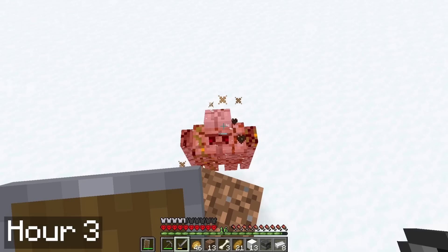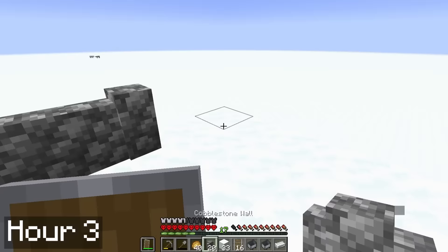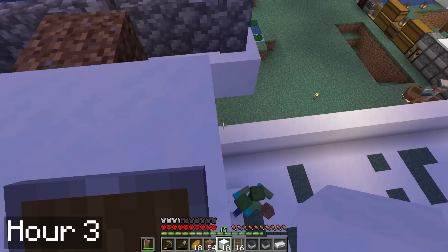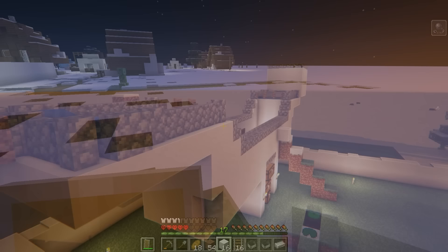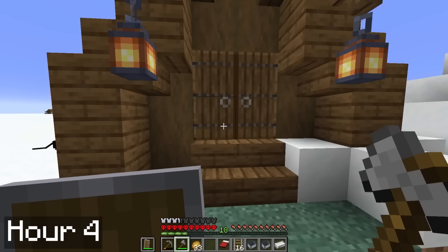Gotta spend money to make money. While I was out, I grabbed some villager workstations so I could start villager trading. After planting some beetroot seeds I got on my travels, I spent the entire next day working on the iron golem farm. There were some mob mishaps throughout the night, but eventually I made it through to hour 4. The iron golem farm was just about ready for the zombies and villagers, but I needed some more beds, so I headed over to a nearby village to grab some. That night I got my first villager into the system.